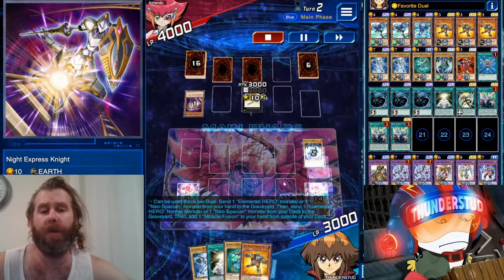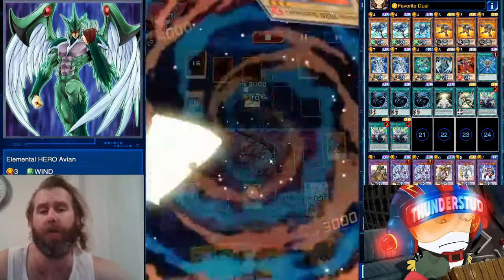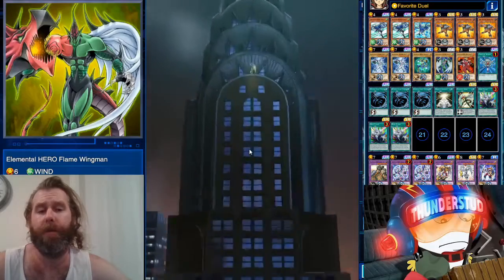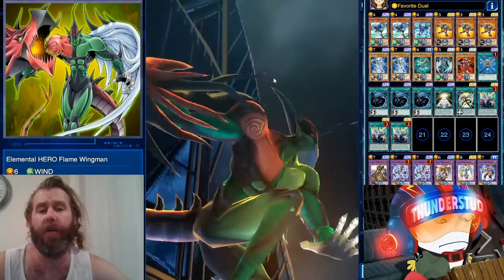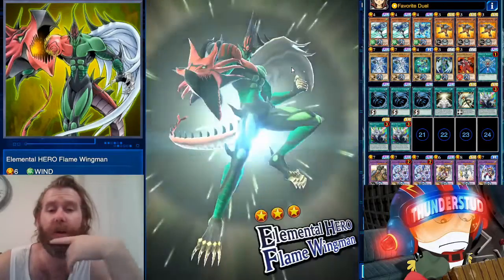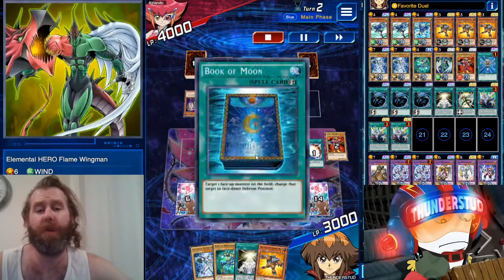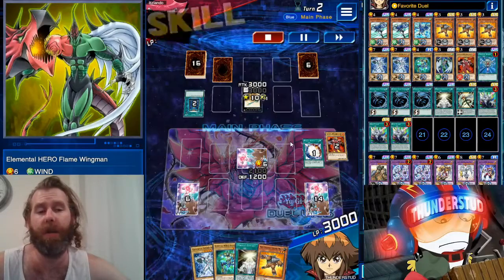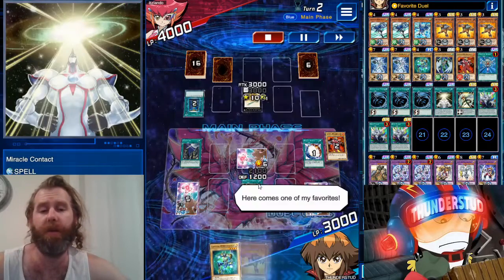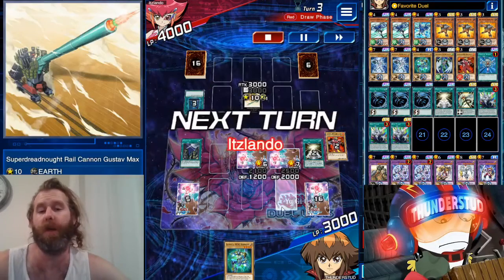We've got our first matrix — Favorite Duel. We've milled her and the Avian, so we're really going to be able to take off. We go with Miracle Fusion, banish those two — that is our Flame Wingman. We are a hero so we can beat a cannon or a train or whatever. He's going to Book of Moon us — that's not going to stop our skill. The skill only needs you to have summoned Flame Wingman; he doesn't even have to still exist.